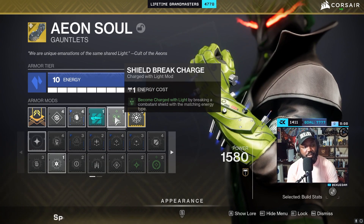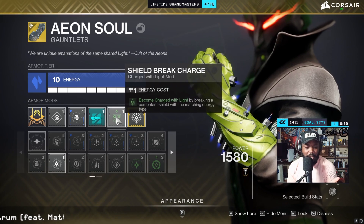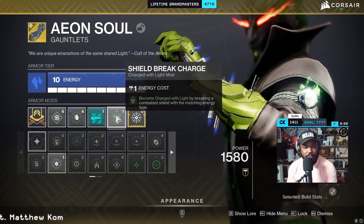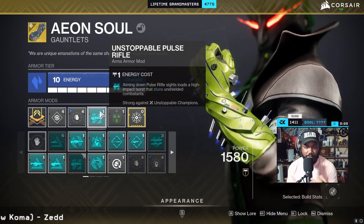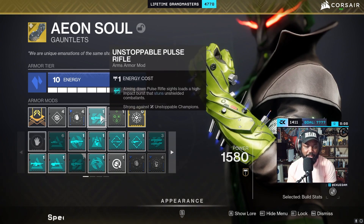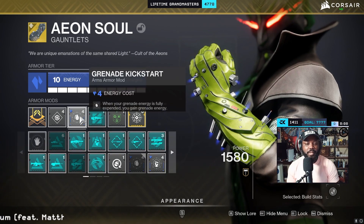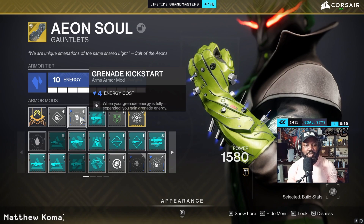Shield Break — I become Charged with Light by breaking a combatant shield with a matching energy type. There are a few arc shields even in the boss room, so I like having that. I'm running Unstoppable Pulse because there are Unstoppable champions in the strike, and I'm running Arbalest for Anti-Barrier, so the only thing I need to handle is Unstoppable. You can mix and match this if you want.